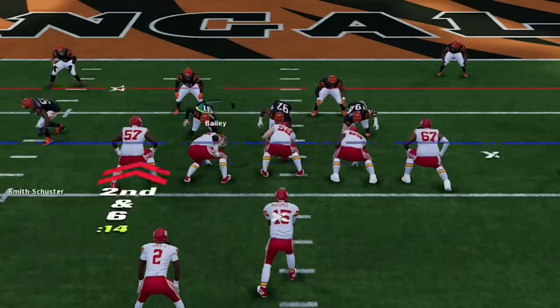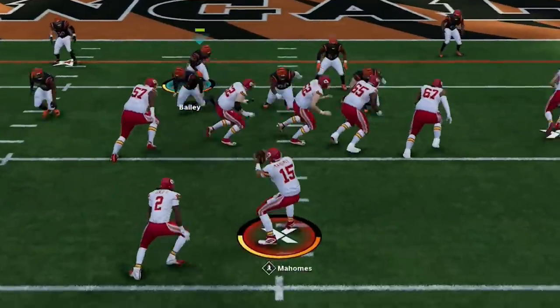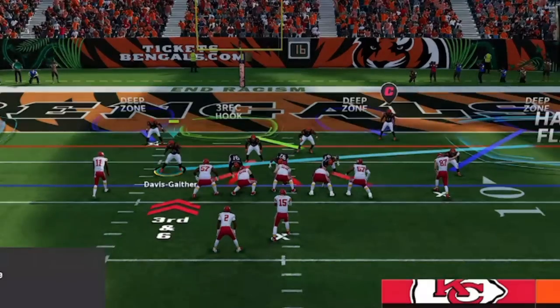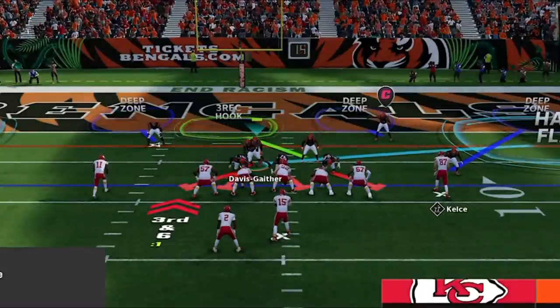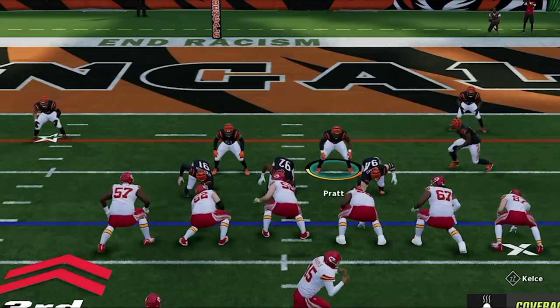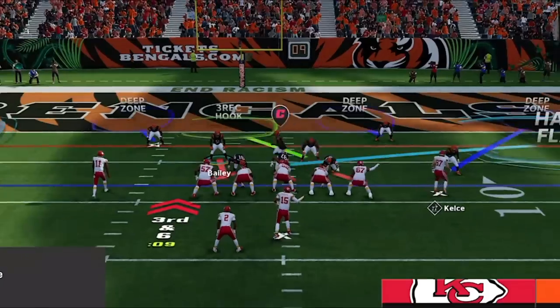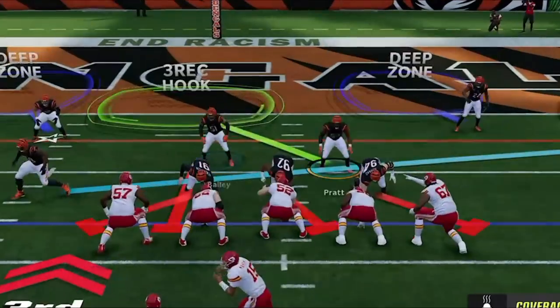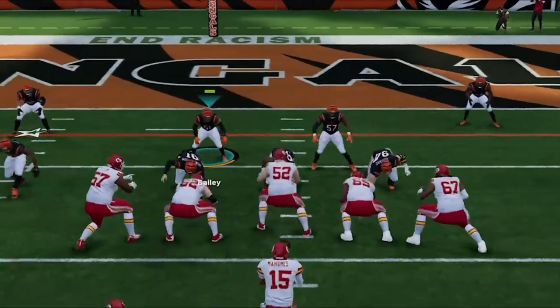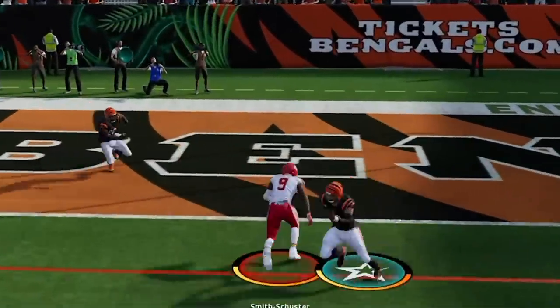Anytime I'm in the red zone I go right back to the cover four run defense — he's getting nowhere on the ground. On third and goal, I keep noticing the outside hard flat is lining up on the wrong side of the field. I try to motion him before the snap, but he gets stuck on one of my inside linebackers. I'm so concerned with the open flat that I user in that direction and leave a receiver wide open. Thanks a lot, EA.